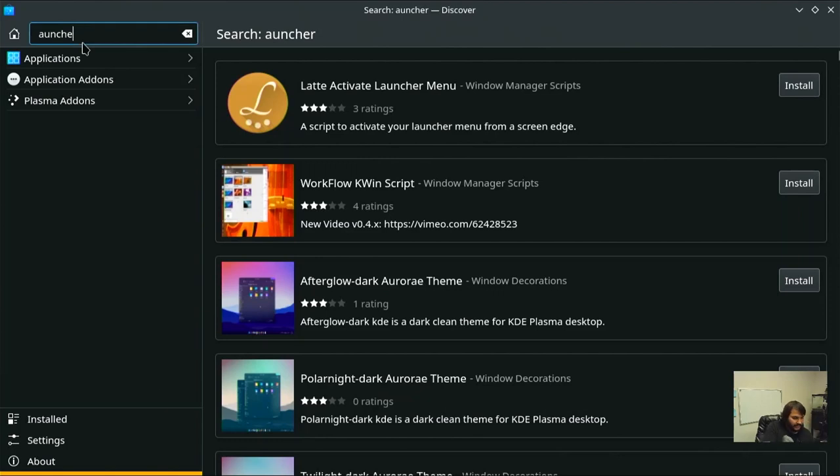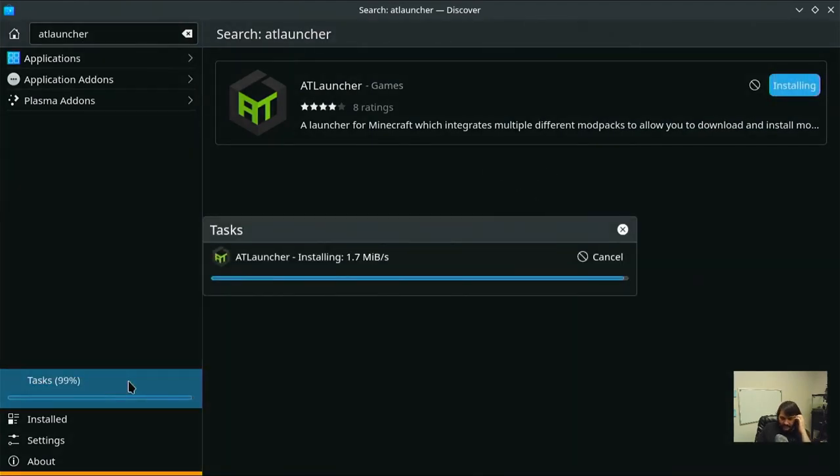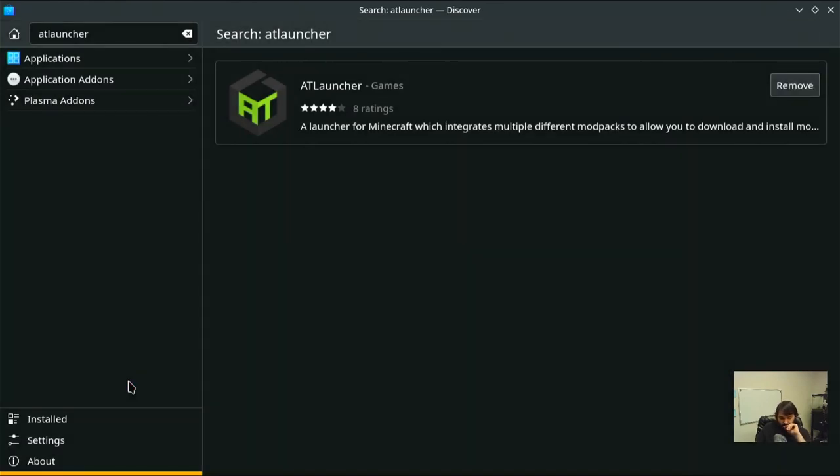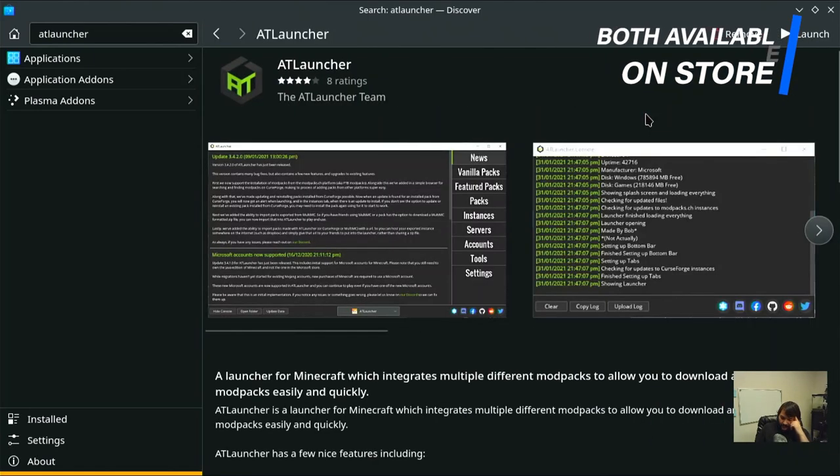I'm going to double-check because I don't know if it actually installed. There it goes. So ATL Launcher and GD Launcher are both available from the Discover store.